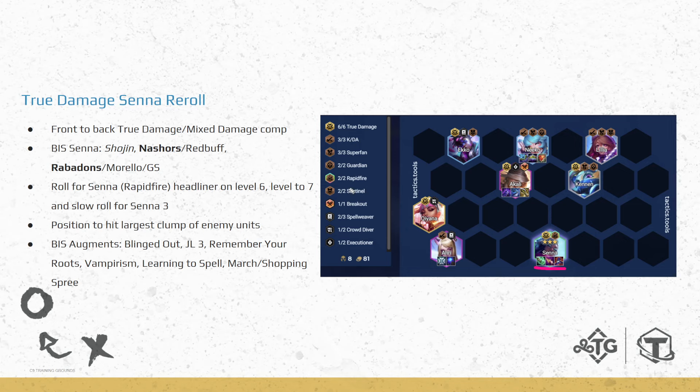We'll talk about how to get Senna 3. We're going to be rolling for Senna — the Rapid Fire version. The Headliner is going to be 2-out-of-2 Rapid Fire. You'll be rolling for this on level 6, so as mentioned in almost every reroll video, this will either be on 3-2 or 3-5. You level to 6, roll for the Senna headliner, and once you hit, wait and stop rolling unless you need to stabilize. Then level to 7 and slow roll for Senna 3.